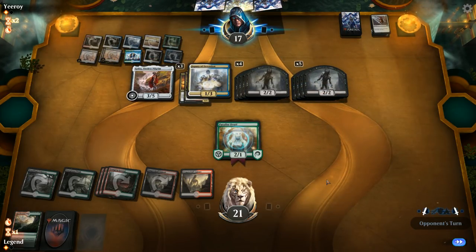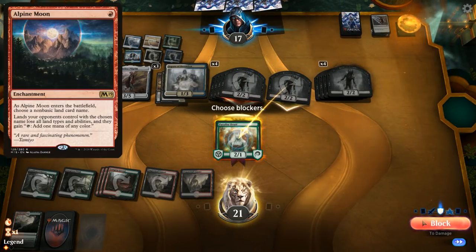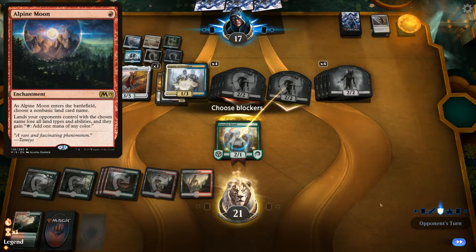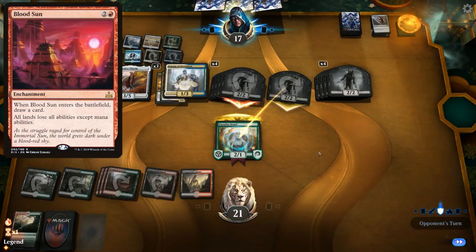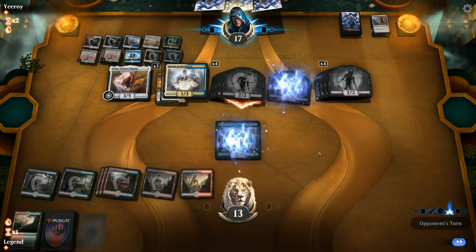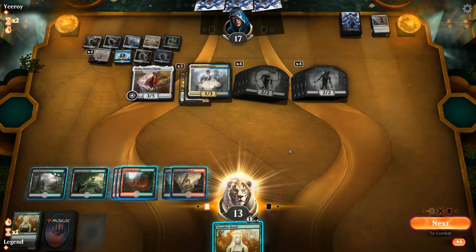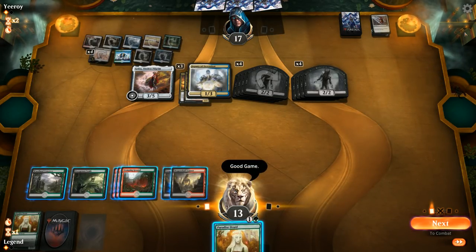If we really wanted to have even more hate for the matchup, something like Alpine Moon or even Bloodsun could come in handy — although it's not like they don't have answers for those between Deputy and Teferi. So it's not like resolving one of those cards wins the game. GGs — on to the next one.